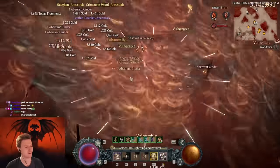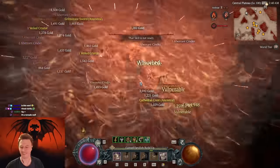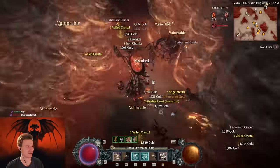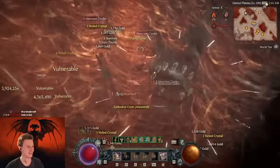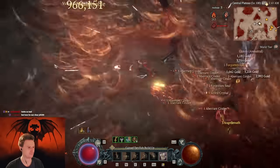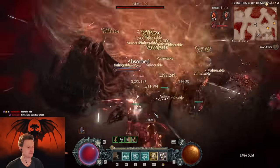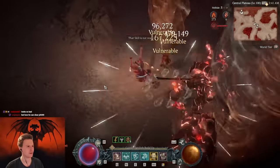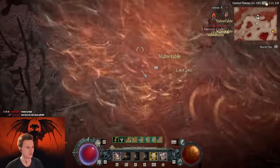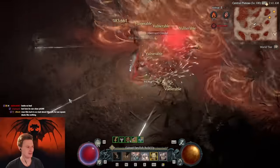Maybe we farm the 200 cinders here in like a second. For all the spin-to-win enjoyers out there, this is the real whirlwind build with Turel's Might now spawning even more stuff. There's also a unique that dropped here — gloves, the double swing lofts. Let me see what these arrows hit for — they hit for like a million, which is enough to kill everything in the open world. And then there's the twisters as well, which hit for a little more sometimes. This Helltide feels amazing.